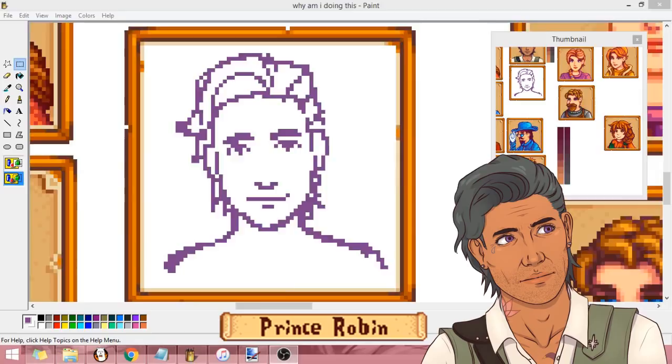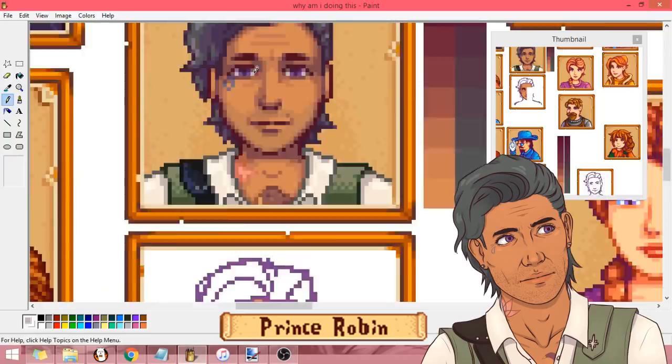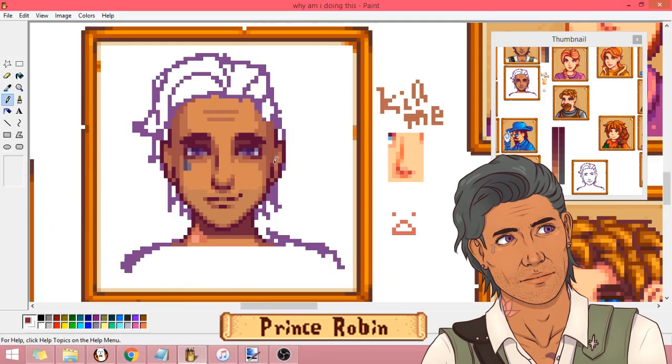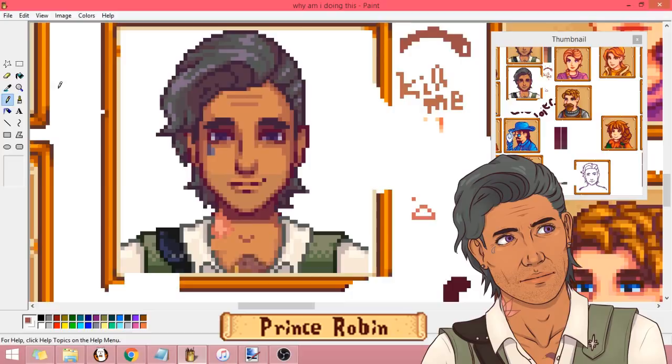My second attempt at Robin came out looking a lot more like Concerned Ape's style, but I just didn't like the end result. I hated it. It didn't look like him because he looked very boyish and young. I haven't actually picked out an age for Prince Robin yet — I'm thinking somewhere around the late 40s to mid-50s, probably early 50s. Let's just think of him as 49 for now. He looks a little older than he is because of all the time he's spent in the sun.